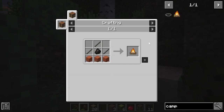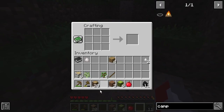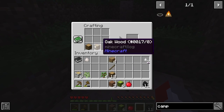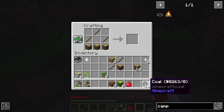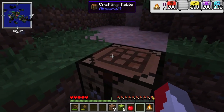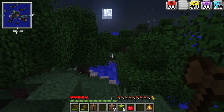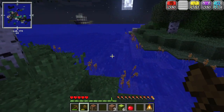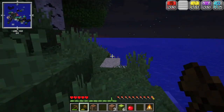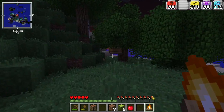Here we are — a campfire. We just need any log. Funny enough I actually haven't made a campfire before in this version — well, I think I have in the SMP I play. I love how I talk about the SMP but never show it — I've made a few friends in there. But yeah, we've got a campfire now.